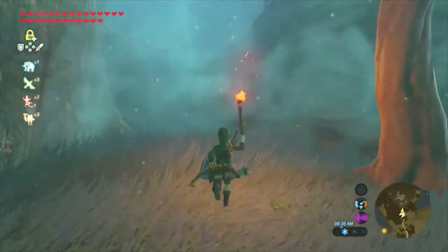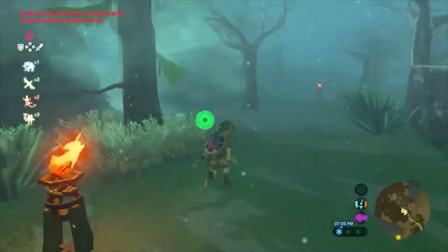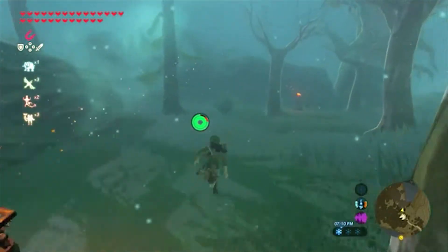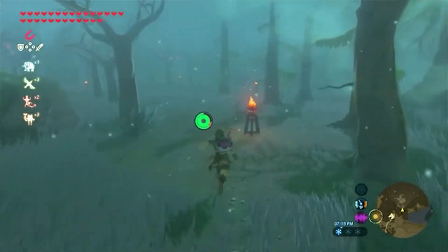So we're going to first start trying to find our way to those double pillars, those two torches that face out. The Koroks are going to be after you, trying to get you to go the wrong way, trying to fluster you. But hopefully this guide here will help you.